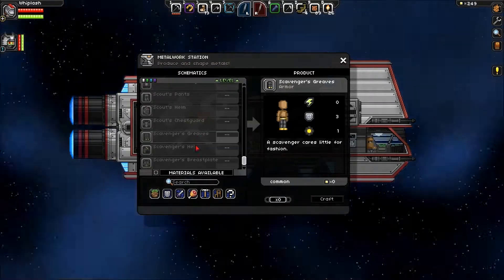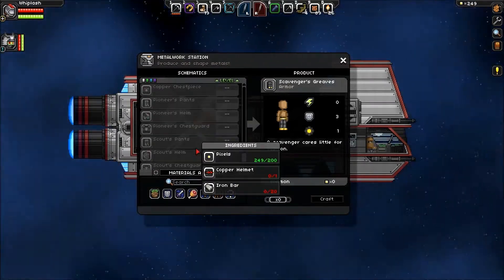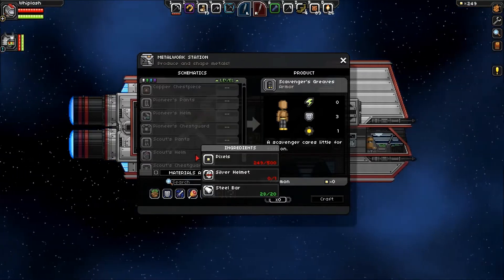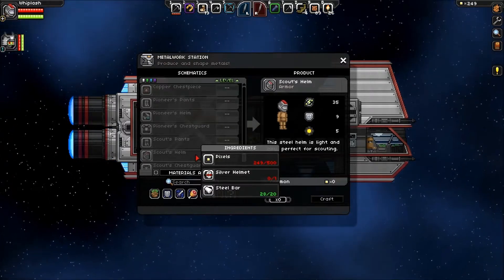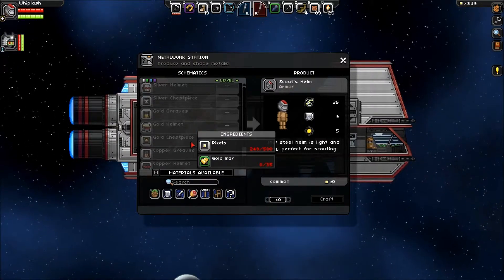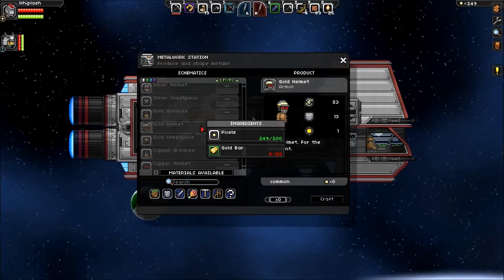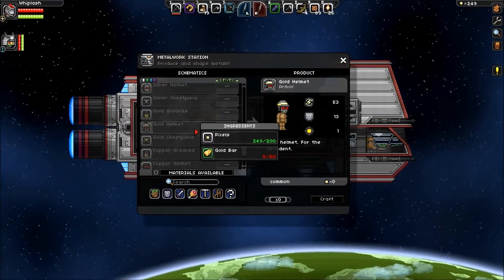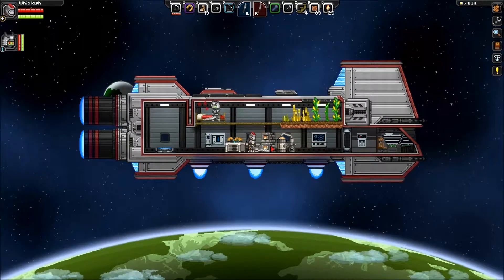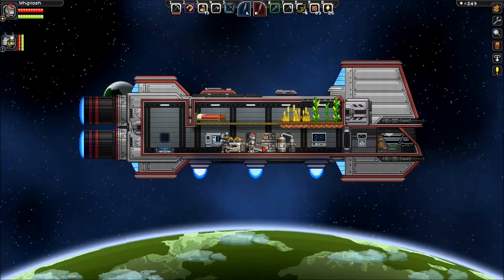What am I using now? Iron scouts? Scouts helm is nine armor, gold helm is thirteen — yeah gold is definitely better. Fortunately we don't have to upgrade our old armor to do that, but we will need lots of gold and lots of pixels.